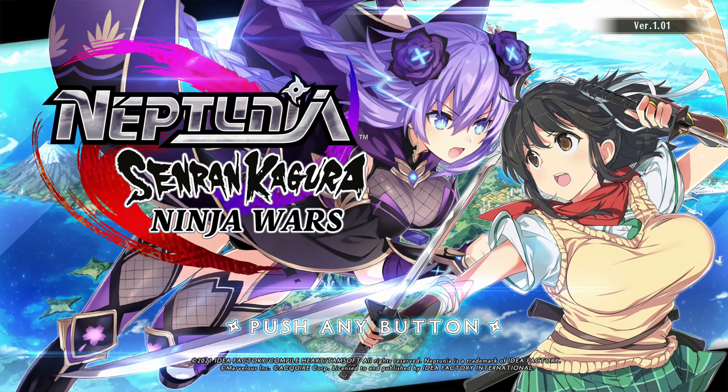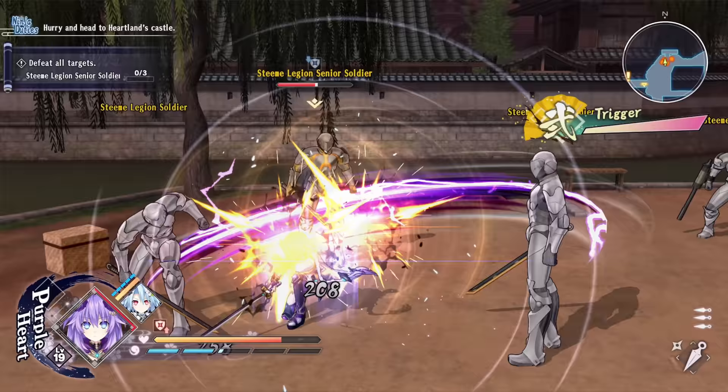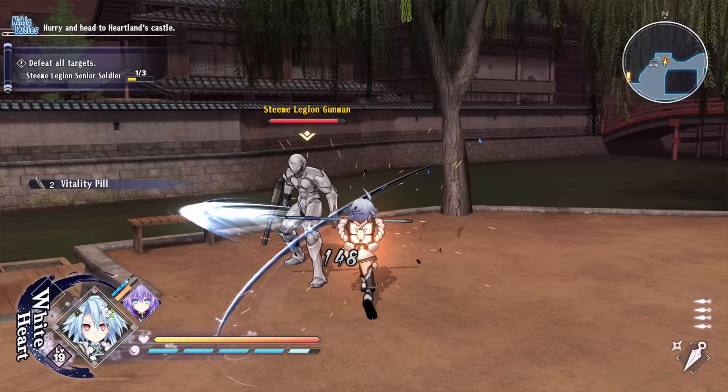I asked Idea Factory if they'd be willing to send a copy over and they agreed. In fact, they even sent me the limited edition, which we'll take a look at later in the video. We should probably start with the basic summary of the game. It's an action hack-and-slash game that's more aligned to Senran Kagura than Neptunia in the gameplay department, while providing a story that is more along the lines of a Neptunia game.